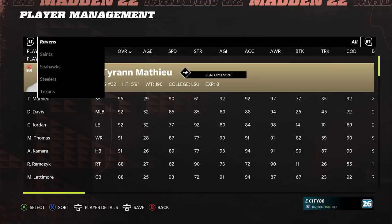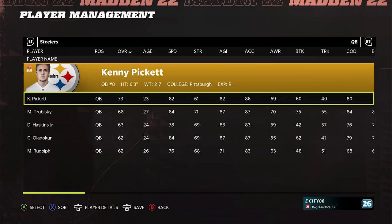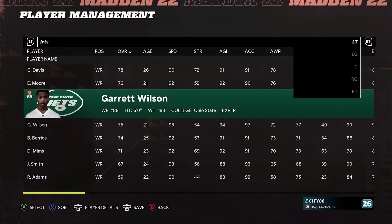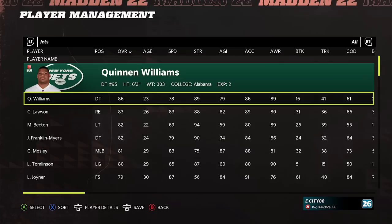Now scrolling over to the Steelers, we can see they've got Kenny Pickett. Keep in mind, if you don't like the ratings — if you think they're too low — at this point you can go in and tweak it yourself. Maybe you want to bump Kenny Pickett up to a 78 or bump his speed up, or change his number since rookies haven't declared their numbers yet. Looking at the Jets, they've got Breece Hall at running back, Garrett Wilson at receiver, Jermaine Johnson at defensive end, Sauce Gardner and DJ Reed at cornerback. We can also see the Dolphins have Tyreek Hill and Terron Armstead, and the Eagles have AJ Brown at receiver, Jordan Davis at defensive tackle, and Nakobe Dean at middle linebacker.